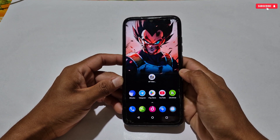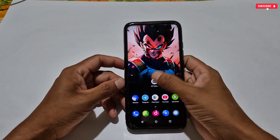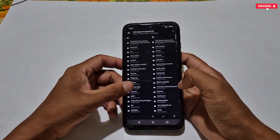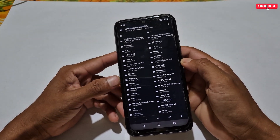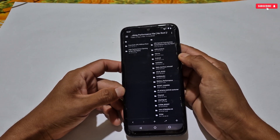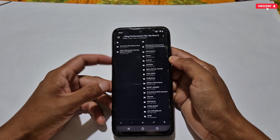Now let's move on to the flashing process — we will flash the high performance mode script first. To flash the file you need the MT Manager application. If you don't have this app, download and install it from my link. After installing, open the app, allow the required permissions, and the interface will look like this. Now search for your downloaded file.